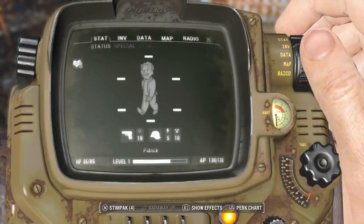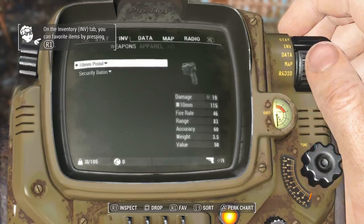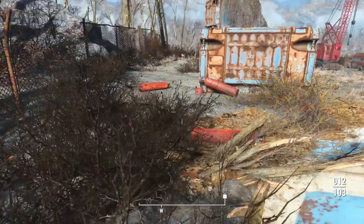We have 103, let's check our inventory. I can tell that's going to be a problem — 30 out of 105, that is crazy.